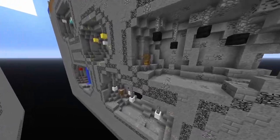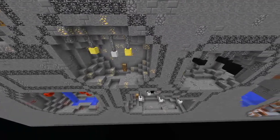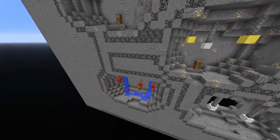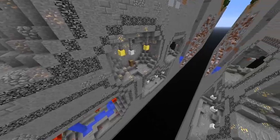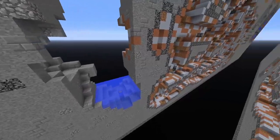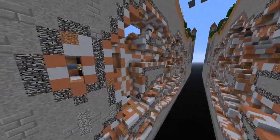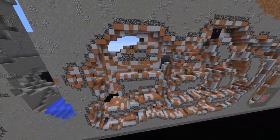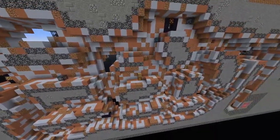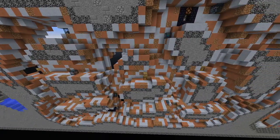Dropping into the ravine, you find yourself greeted with both first resources as well as first wall. In first resources, we can find an array of resources. Mainly, the key ones that players tend to go for are the iron blocks and the gold blocks. But alongside that, there are some brewing supplies, as well as an ender pearl and some golden tools that can be helpful. Moving past that, we have the entrance to first wall.